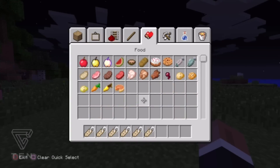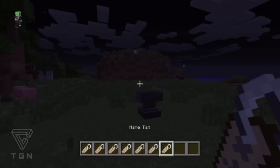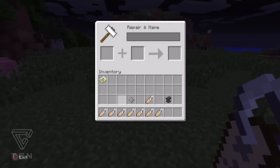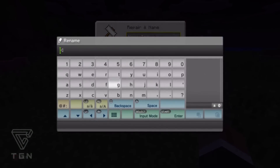I'm currently playing on creative, so I'm going to press square and go over to Miscellaneous. I'm going to find name tags here. What you want to do is grab one of them, put it on the anvil — just drag it up to the top — and go over to the name tag slot.